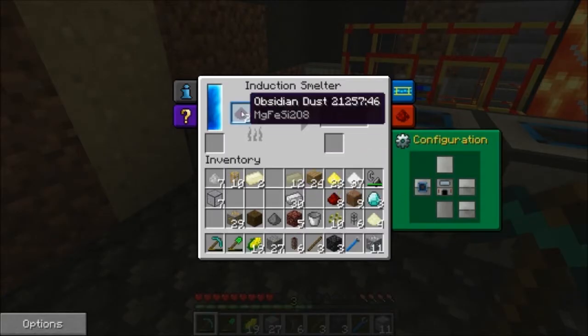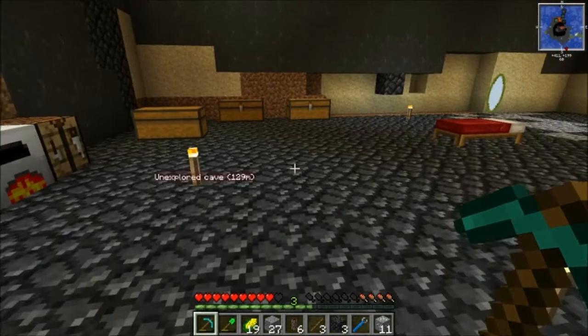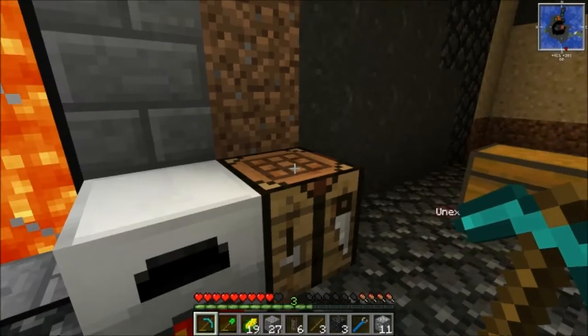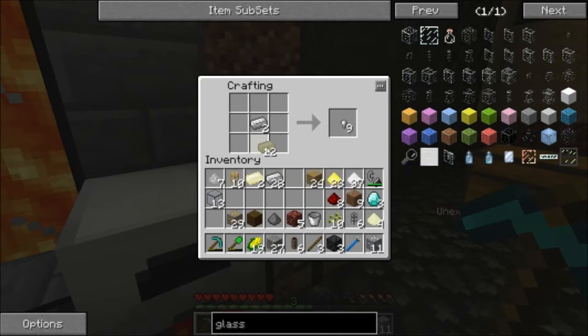And the induction smelter is good to go with more hardened glass there for us. While we wait for that to get going, I could probably manage to make another — yeah, we can make one more magmatic engine. So let's do that. There we go.